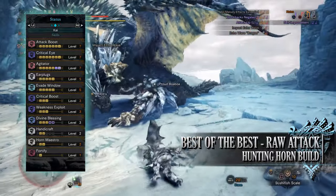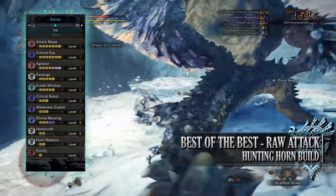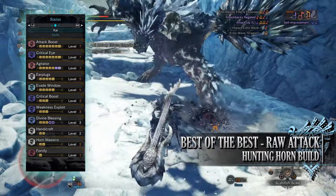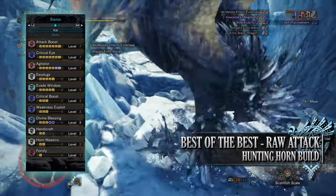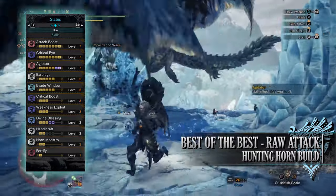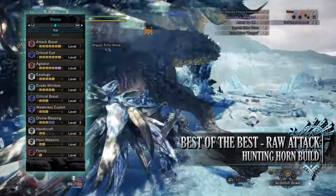When a monster becomes enraged, you'll gain increased raw attack as well as base affinity. As you can easily control when a monster becomes enraged in Monster Hunter World Iceborne thanks to the clutch shot mechanic, you should have this buff active for the majority of a hunt. You have Earplugs at level 5 negating all monster roars, and Evade Window at level 5 granting increased invincibility frames when you perform dodges and evades.